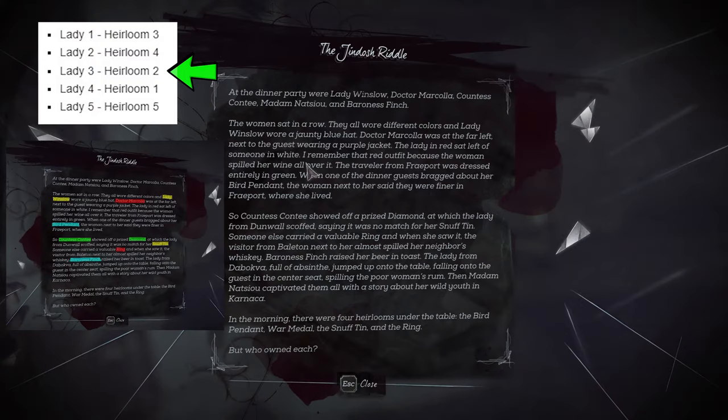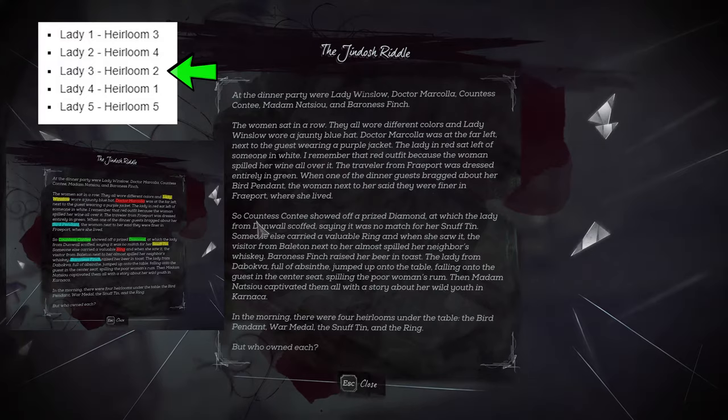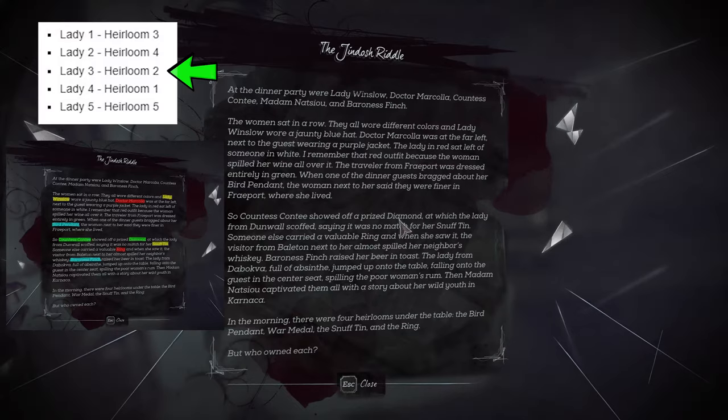We've now got Lady 3 being paired with Heirloom 2. So Lady Winslow is 1, Dr. Marcello is 2. Continuing reading — Countess Conti showed off a prized Diamond. She's obviously getting the second one: Bird Pendant is 1, Diamond is 2. So Conti is getting the Diamond — and she's already got it.